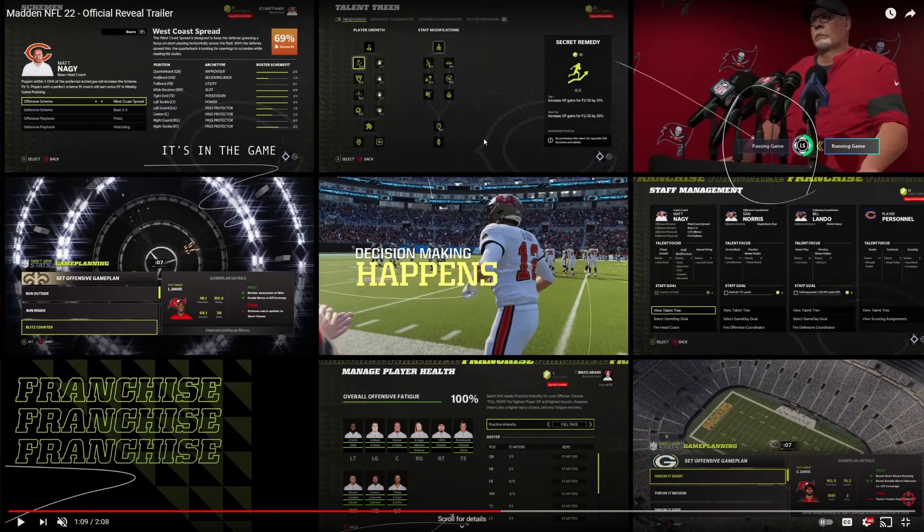Number one, you can see at the top of the screen: talent trees for coaches. Not only talent trees, but they've added supporting coaches — offensive coordinators, defensive coordinators — and they've also added player personnel and scouts. They took a note from their NCAA games and added coaching skill trees, which is huge. You'll now have the ability to hire and fire coaches and upgrade them based on their skill trees. They've also added decision-making, so the decisions you make throughout your franchise affect what happens with your coach.